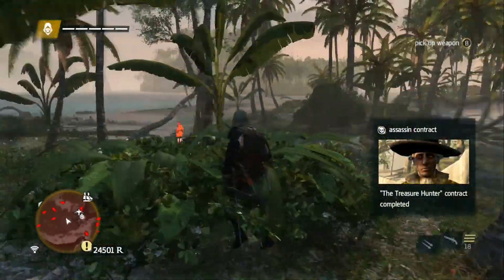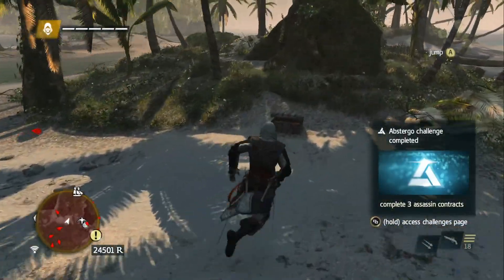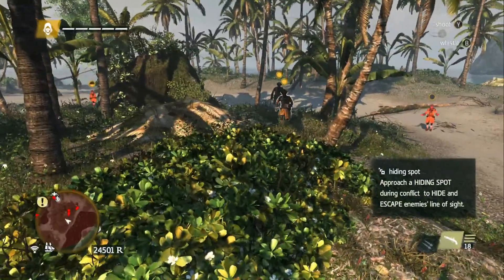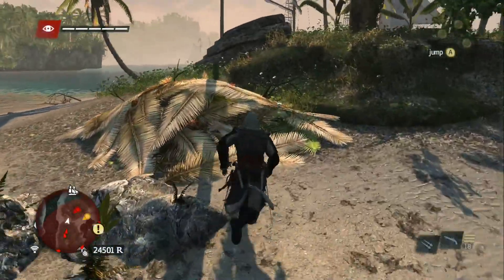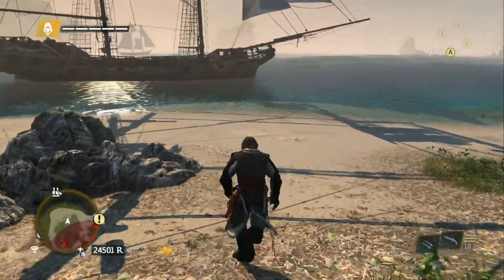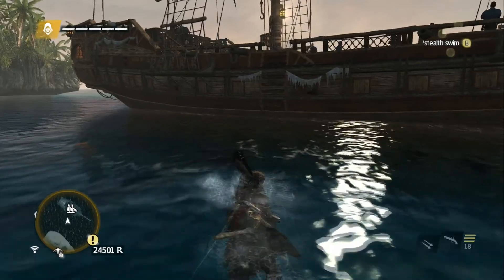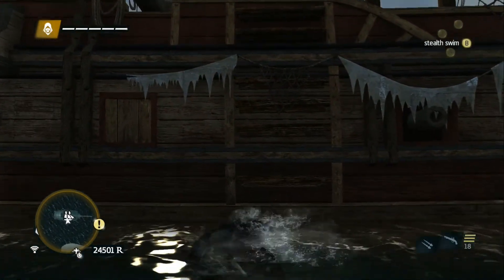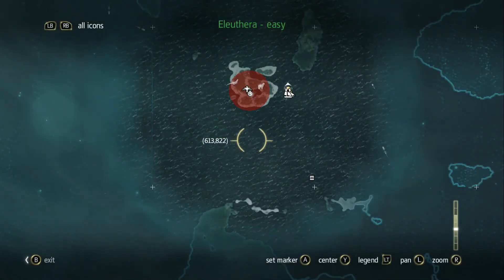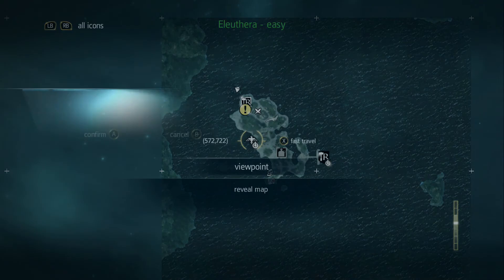Yeah, you think you saw something, don't you. Well, luckily the payout already happened. They can see me so clearly — that is not the best place to hide. I could jump in the water and stealth swim, or you know what, forget it — I'll just get right back on the Jackdaw and fast travel back. Mission accomplished. It had ocelots — it was Abaco Island, everybody. Fast travel right back.